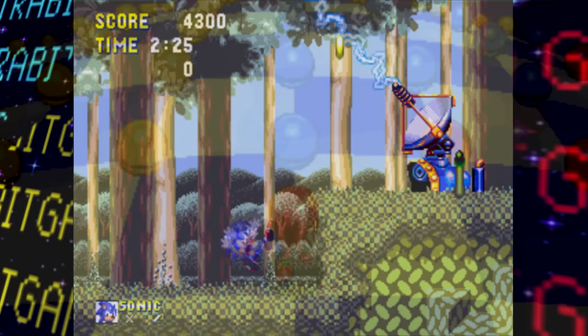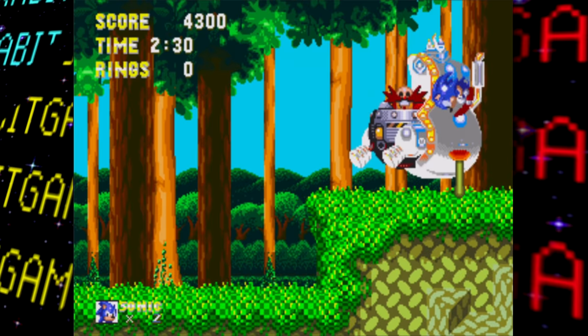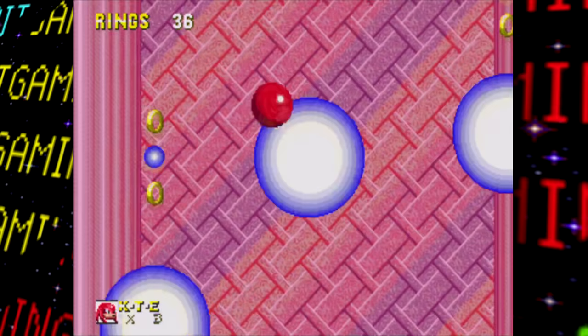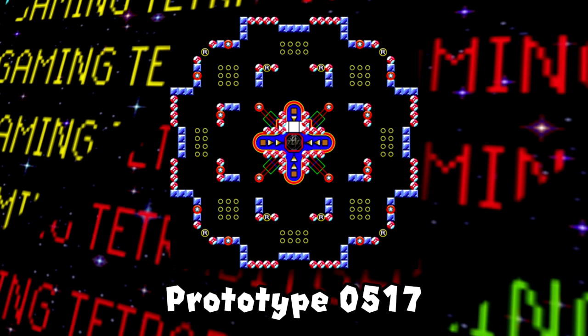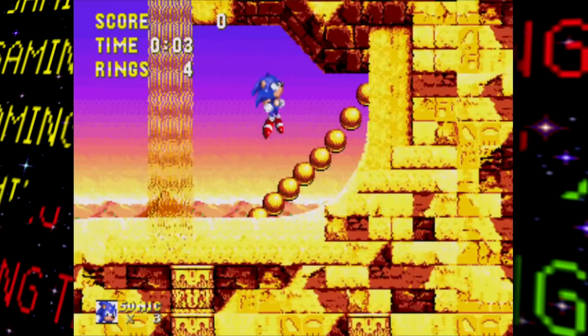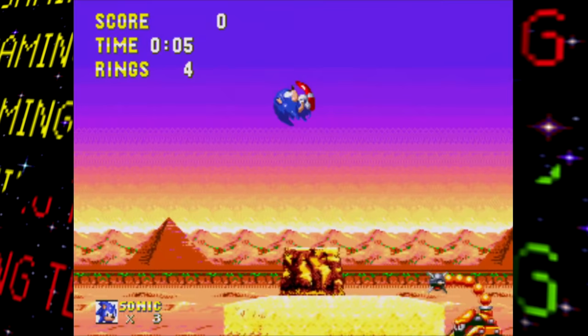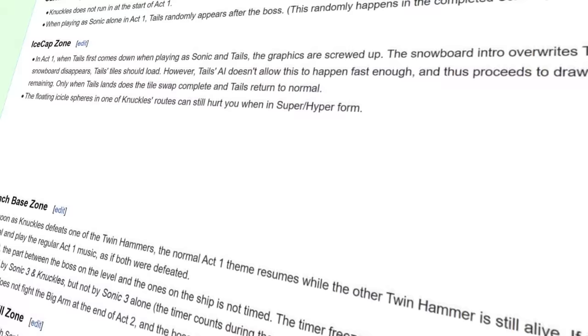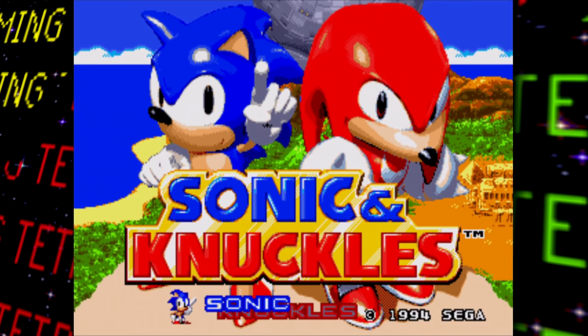There are several additional known prototypes between this one and the final release with many incremental changes — super and hyper forms were added, stages were fixed up, Doomsday Zone was completed, the Glowing Spheres bonus stage finally wasn't just an eyesore, and the slot machine bonus game saw several changes. In the interest of time I won't go over all of these minor changes, but I'll leave a link to the Cutting Room Floor pages in the description. Now let's talk about the final release of Sonic and Knuckles.